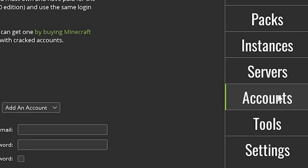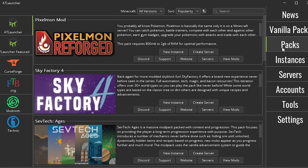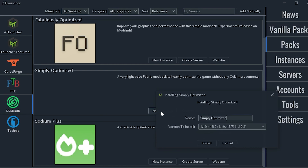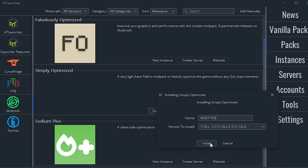Once it's downloaded, you need to sign in to your account. After that, let's change some launcher settings to get some more FPS — go to settings and uncheck these four boxes. Now we can install Simply Optimized by going to Packs, Modrinth, and creating a new instance for Simply Optimized. Then you're basically done. The creator did mention that you can do some more tweaks, but this is for more advanced users.